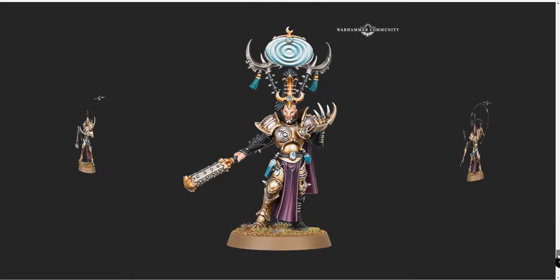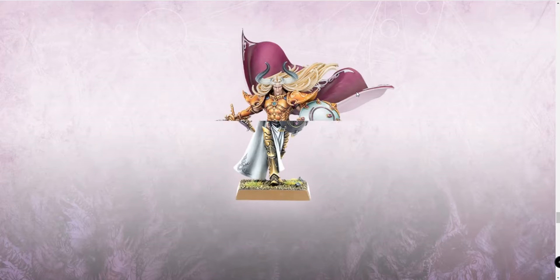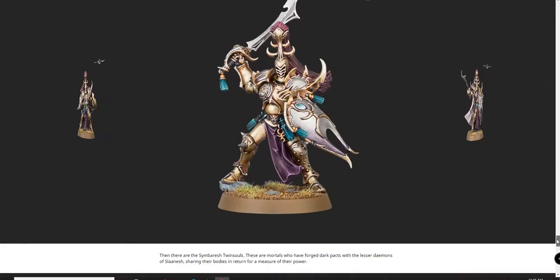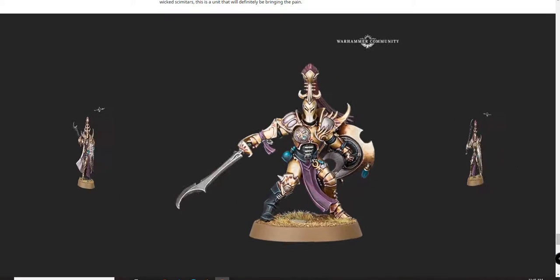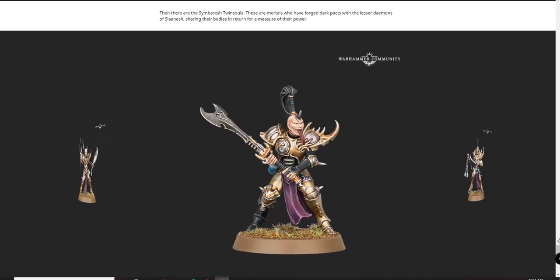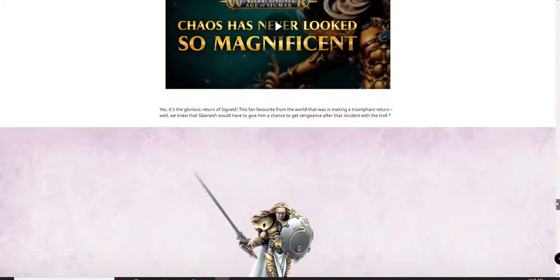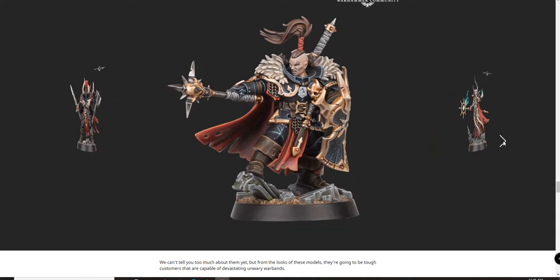And that's it. I wasn't expecting Sigvald — that's got to be one of my favorite miniatures I've seen in a long time. It's just beautiful. I'm going to have to buy it, hands down. I do like these Slaaneshi models. I like the Myrmidesh a lot more than the Twin Souls — I think it's just the faces on the Twin Souls. That's a decent preview overall. Chaos Warriors are alright — they're solid miniatures, nothing wrong with them.